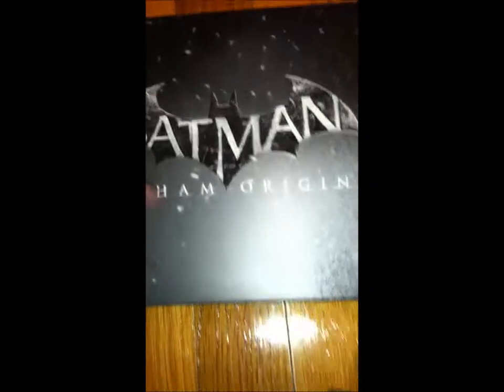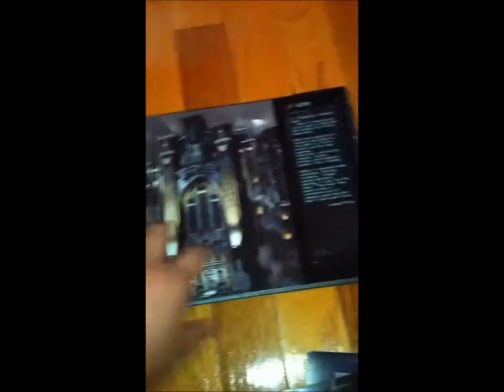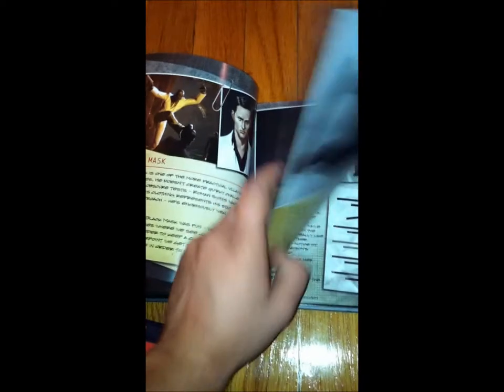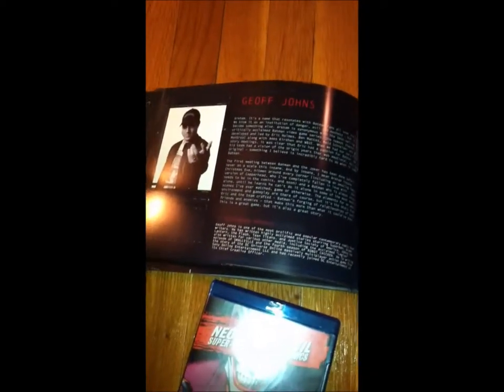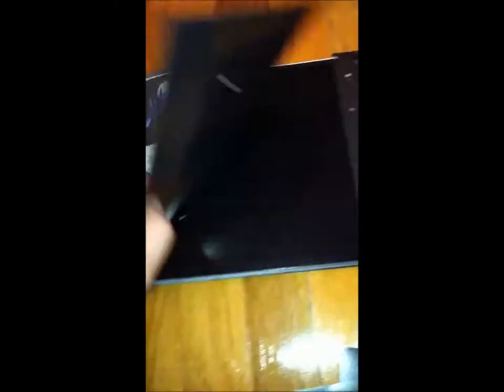We've got the incredible Arkham Origins 80-page art book, which is probably the standout of the set. It delves into a lot of the creation of the game itself — it's got a lot of the modeling and the characters, as I'm flipping through it. Every villain pretty much is in this game in one way or another. You've even got some words from Geoff Johns, chief creative officer over at DC, and contributions from people who worked on it at DC Montreal. This set is really a very comprehensive look at not only the creation of a video game, but also a comic book character.